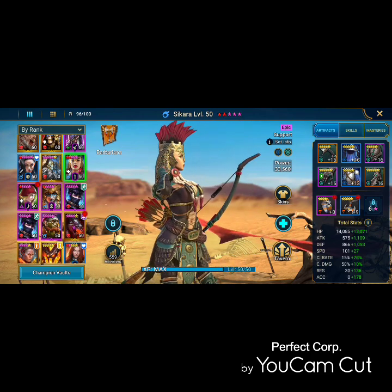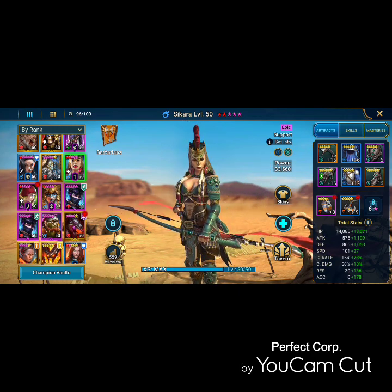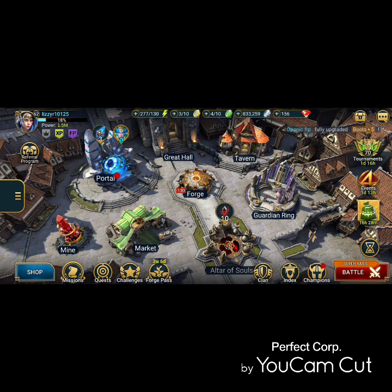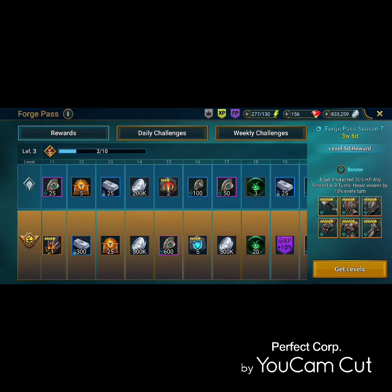If you want strong artifact pieces for your champions, especially for ones you want to have a lot of healing, this is definitely something to get into. It's only twenty dollars to get several thousand pieces of materials to forge — I believe you can forge over a thousand pieces.